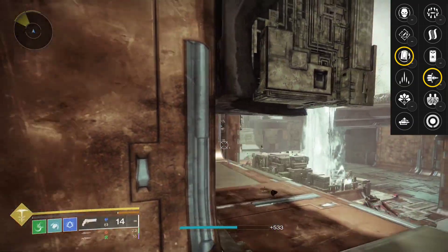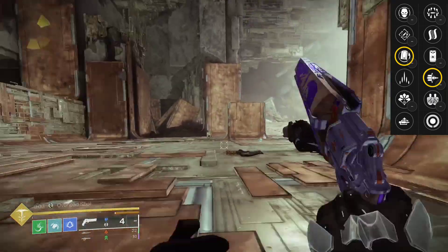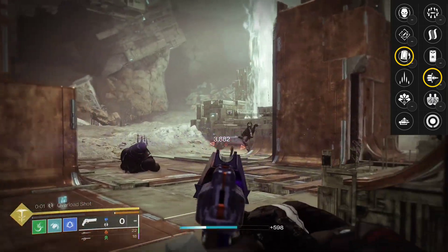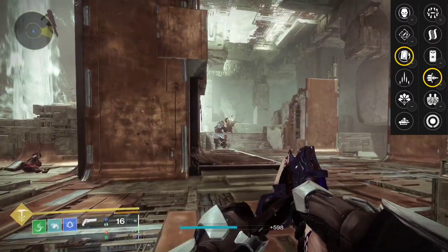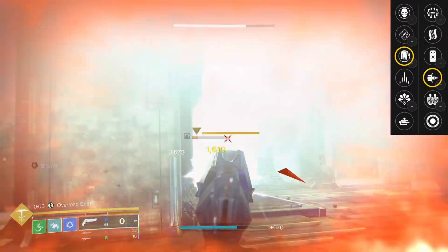Let's go ahead and hop into why that is the best roll. Scintillation has access to Envious Assassin, Rewind Rounds, or Auto-loading Holster in the first column. Auto-loading Holster just isn't meta anymore — it's pretty old school — so we're looking at Rewind or Envious.